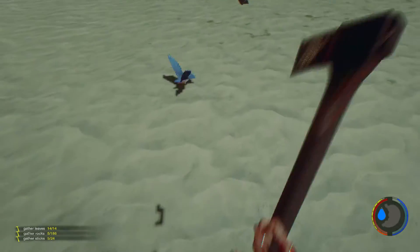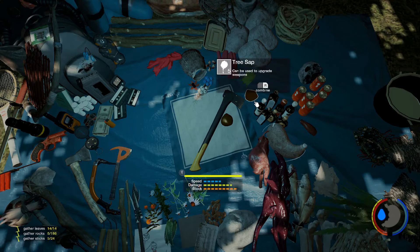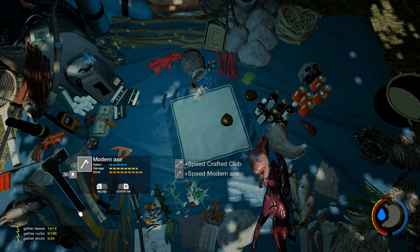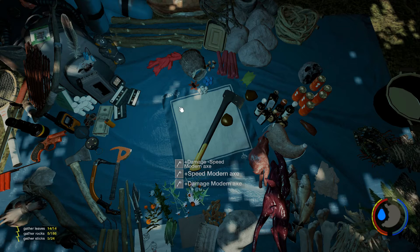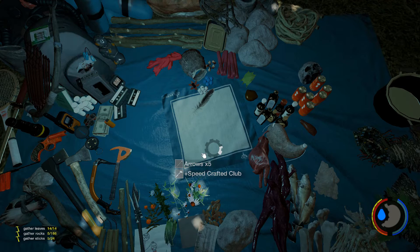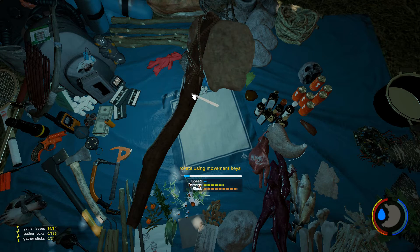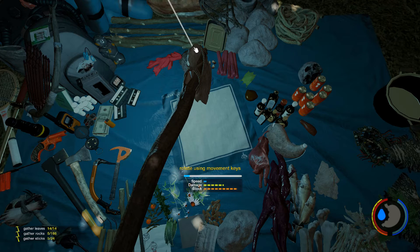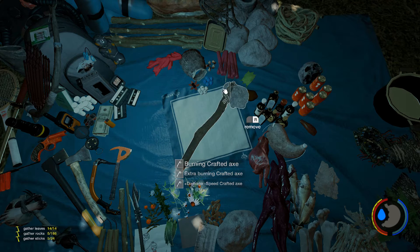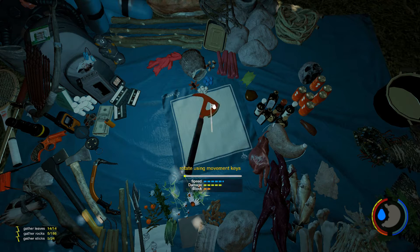That's awesome — that's a damage increase. I have a feather — let's add that. Where did my feather go? Oh, there it is. How do you do speed? Craft a club.